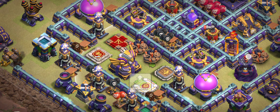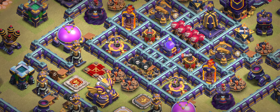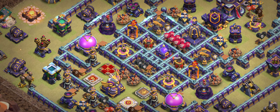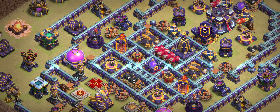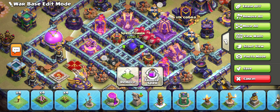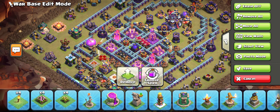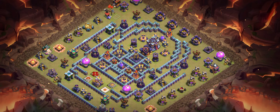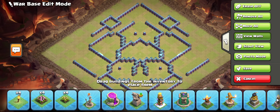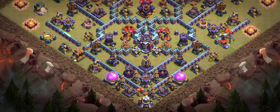Base number four is another really good design. I love the placement of the four heroes around the eagle artillery. Behind the heroes there are X-bows on both sides, and there's a ricochet cannon that boosts everything in the middle, including the air bombs. That whole area is very dangerous. It's up to you whether you want to try it.